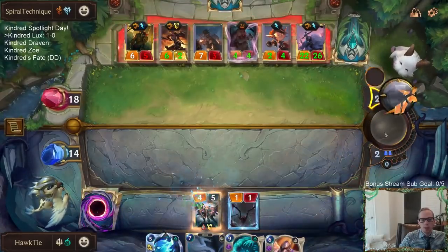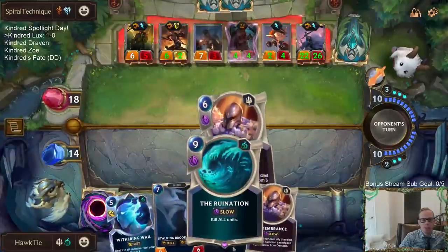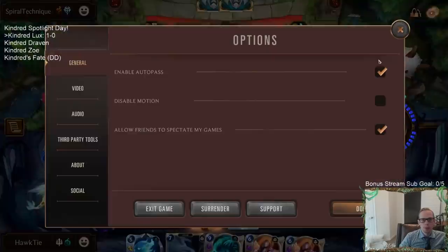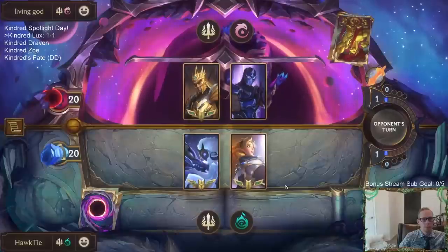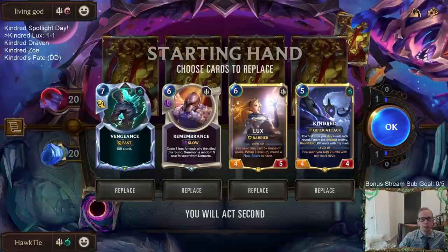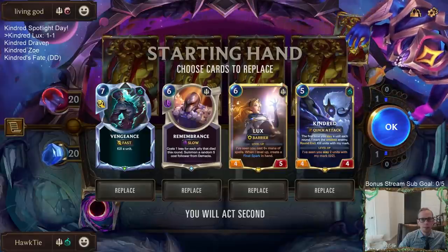So basically my hope was they were greedy enough to wait till next round to play Sejuani, and then I Ruination — right, like that was my hope. Alright, GG's opponent. Good job — the opponent played that very well though, they played it very well.